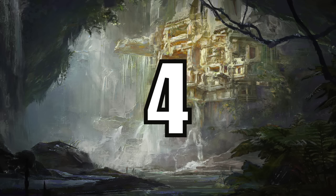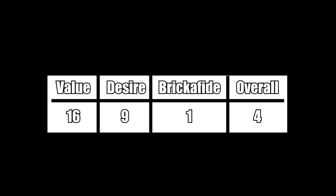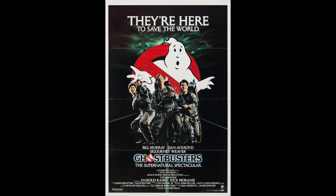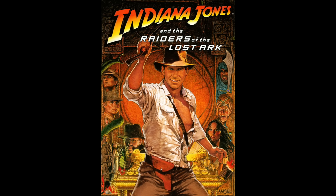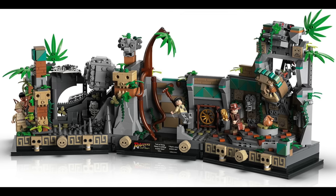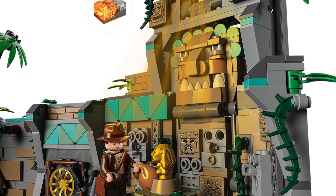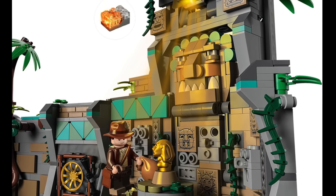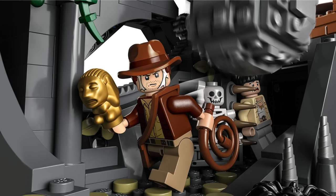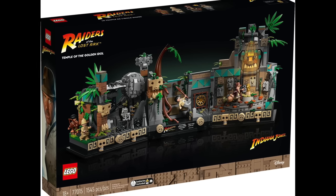At number 4 we have the new 2023 Temple of the Golden Idol from Raiders of the Lost Ark. This set was number 1 on my list because it's the first direct-to-consumer 18-plus set for the theme. Of all the movies that LEGO has made sets for, I think Indiana Jones is one that should mostly be 18-plus sets — there's just some crazy scenes in these movies that aren't for children. While the colors are not 100% accurate to the original scene, I think they add an excellent pop of color and contrast that really makes this set stand out. It also has a good amount of play features like the boulder that can chase the characters. Overall, I think this is a good step forward for the theme and I hope to see more like this in the future.